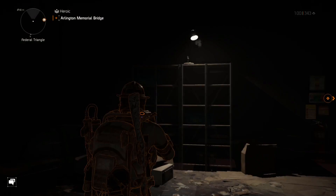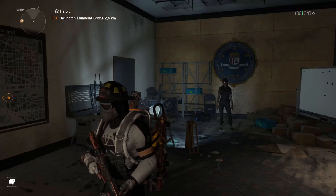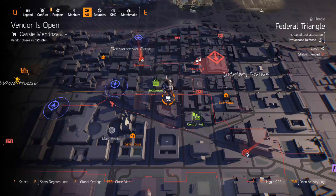You can also go just west of the Lincoln Memorial mission — that's the third place. Normally you can get her within three shots, but sometimes you can't. Go to your other character or log out and log back in because it can be quite annoying. Also make sure she's actually open before you go all the way there, because sometimes she will be closed.